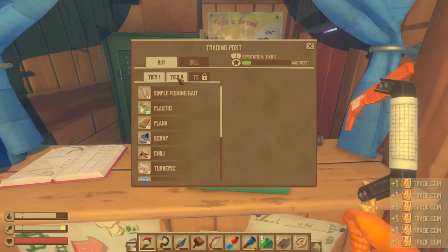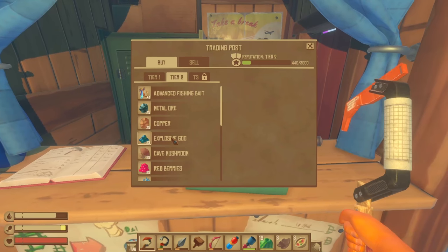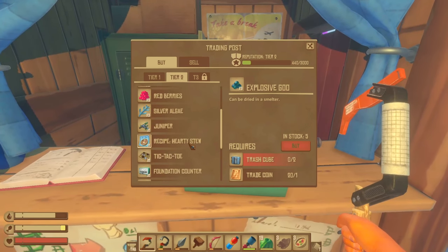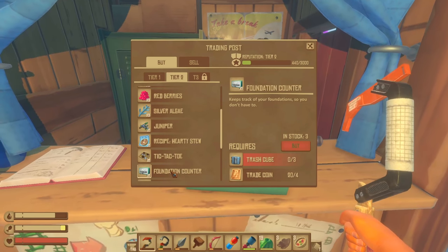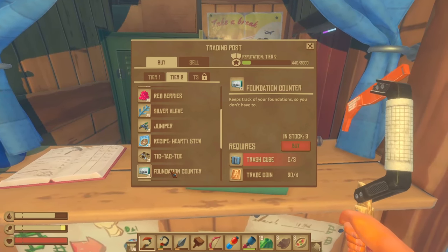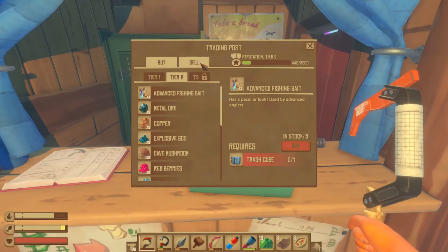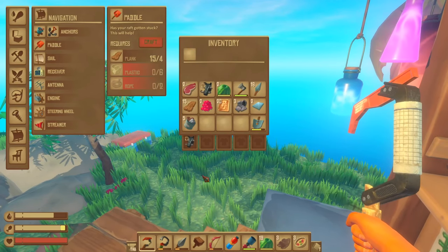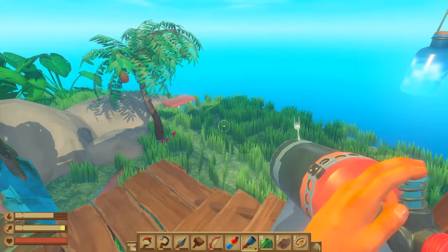Let's just sell the rest of these and then see what we can get. And I now have tier two. Advanced fishing bait — I can buy ore, explosive goo. A couple of those things over time will be inexpensive. Foundation counter — keeps track of your foundations so you don't have to. I might get one of those. The next time I hit another island, I'm going to have to do that. I got a good number of these, but I do need the trash cubes with me. But do you know what I really need? I need a llama — that's what I need.